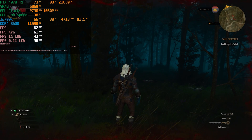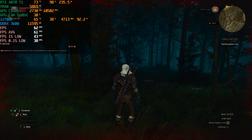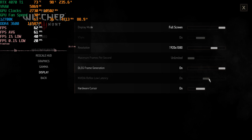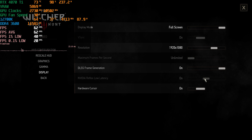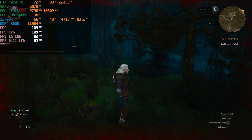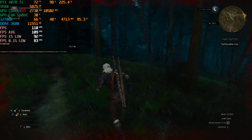An average of 60 frames per second, one percent lows sitting at 43, and 0.1 percent lows sitting at 38. Now let's enable frame generation. When you enable frame generation, NVIDIA Reflex Low Latency is grayed out — it's enabled by default — and you can no longer enable V-Sync. Let's reset the numbers.